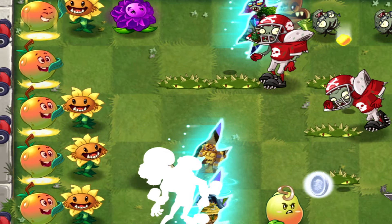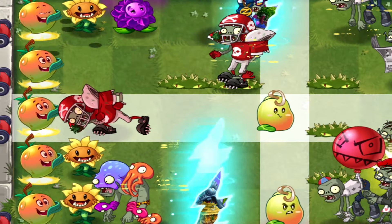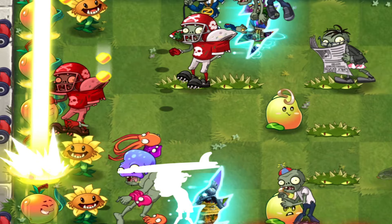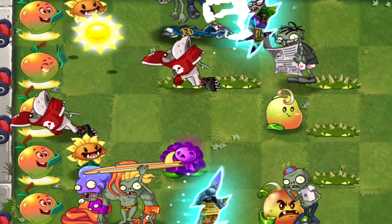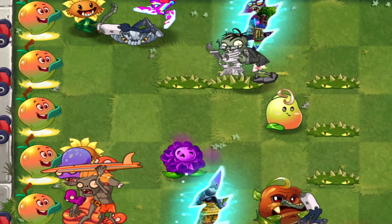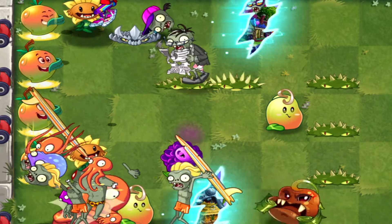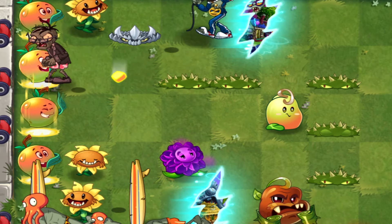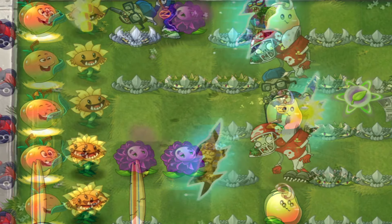Now let's talk strategy. One of the most important aspects of using Mango Fire effectively is positioning. Because its shots hit every zombie in a row, you want to place it in the middle or back rows, where it has plenty of time to take out approaching zombies. Unlike short-range plants like Peashooter or Chomper, Mango Fire thrives when given space to attack, so try placing it behind defensive plants like Walnut or Infanut for maximum protection. Remember, Mango Fire isn't your frontline defense, but it will absolutely tear through zombies with the right support.